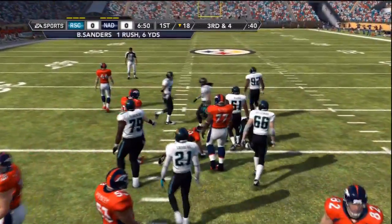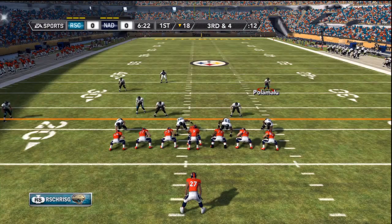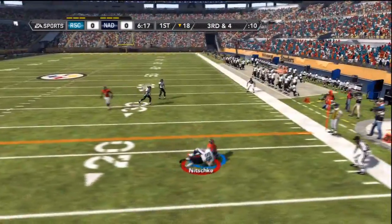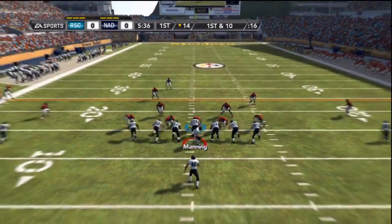Handing it off to Barry Sanders up the middle and gets a nice 6 yard gain. 3rd and 4. Tony Romo under center for Nottisfan's offense. He's going to drop back and hit his target, but Ray Nitsky is all over that play and doesn't allow him to get the first down.